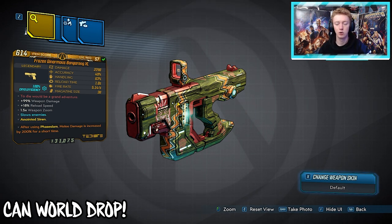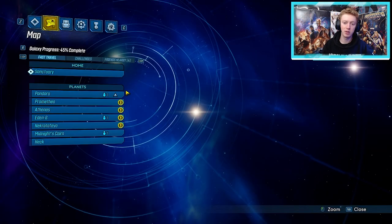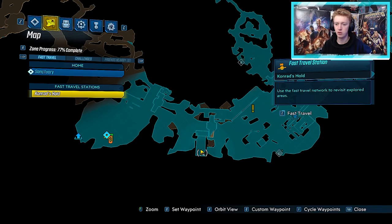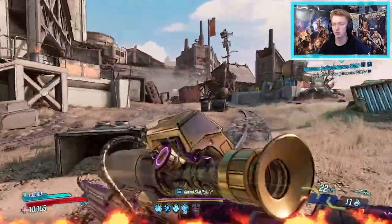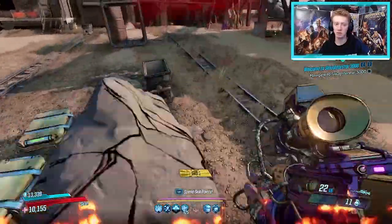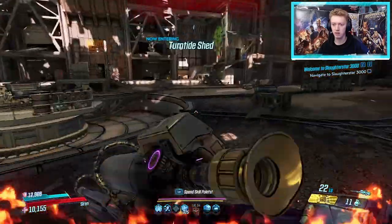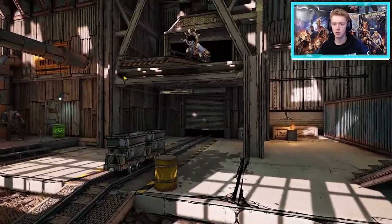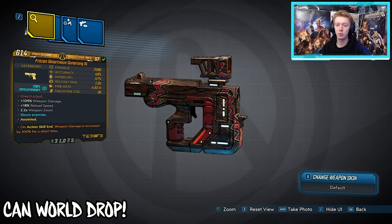Next we have the Bangarang XL Tediore Pistol — it can come in any elemental type or non-elemental, and can come with anointments. Go to Pandora, to Conrad's Hold. From the fast travel station, it's not too far to the checkpoint — run out to the right toward a building. Farm Thunk and Sloth: Sloth is the bigger one, Thunk is the smaller one riding at the back. Thunk drops two legendaries: the Bangarang XL Pistol and the Fastball grenade.